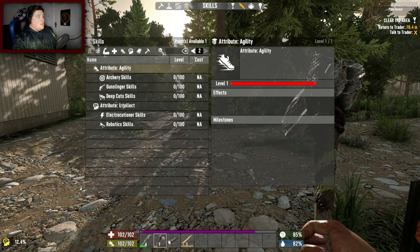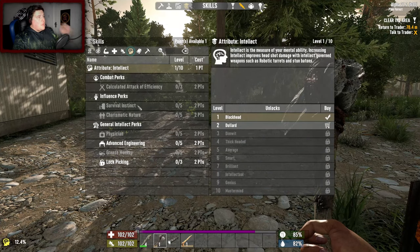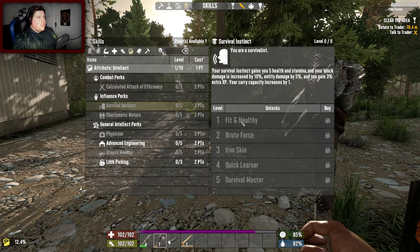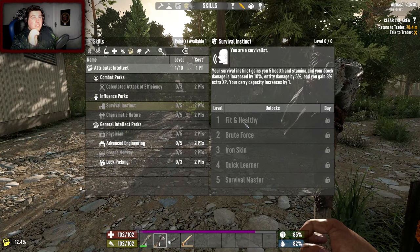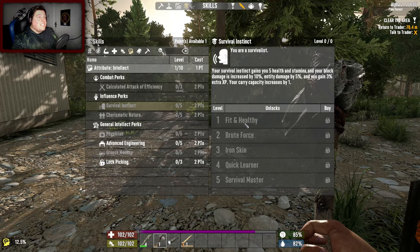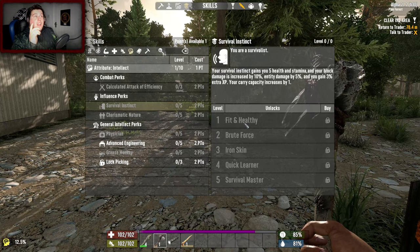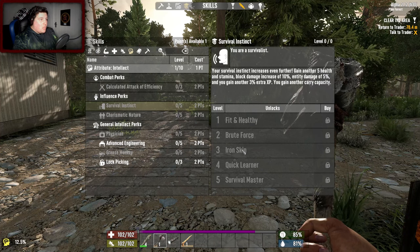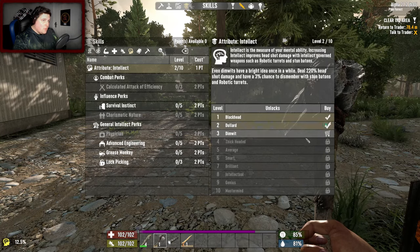They're all here, learn by use - love it. I was looking at the Intellect tree - Survival Instinct: gains you five health and five stamina, block damage increased by ten percent, NTT damage by five percent, three percent extra XP, and carry capacity increased by one. I really want to go into this, it'll really help. I'm gonna put a point into it now.